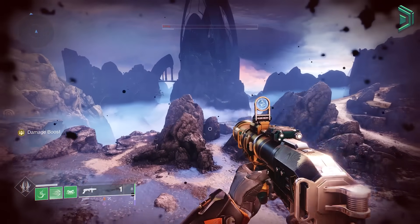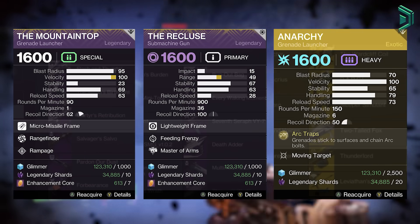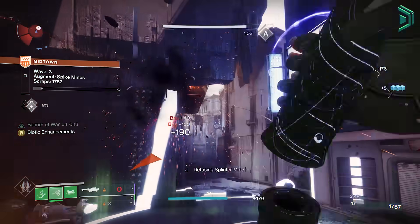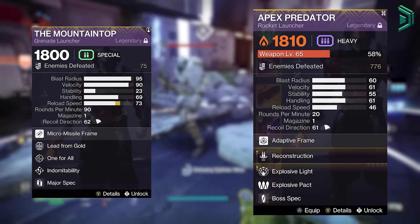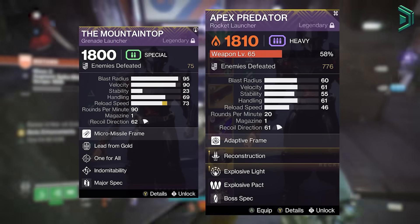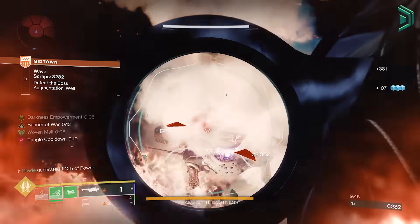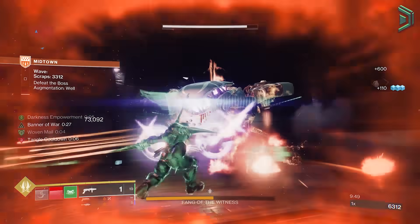I've always loved Mountaintop — it was great back in the day with Mountaintop, Recluse, and Anarchy. Good old times, but that was in the past. A good combo right now that's lethal is Mountaintop, Sunshot, and Apex Predator. With both Mountaintop and Apex being able to auto-reload, you can constantly swap between those weapons, achieving overall better DPS on bosses.